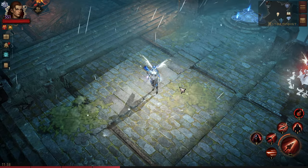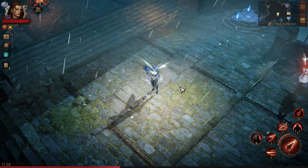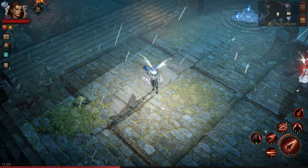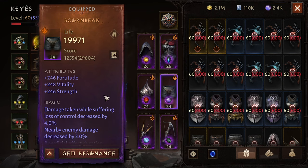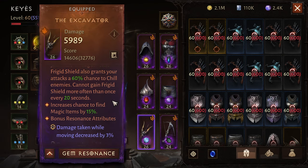Hello adventurers! Season 10 new essences — I finally got the ones needed to make this build and I'm super excited to show you what I've come up with. This build requires the new main hand called the Excavator, the new pants called Scorn Beak, and the new chest named Hate Sheath.